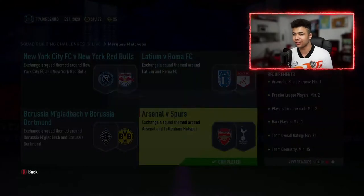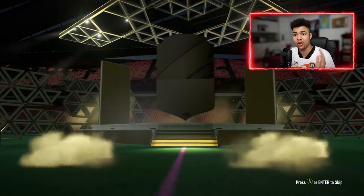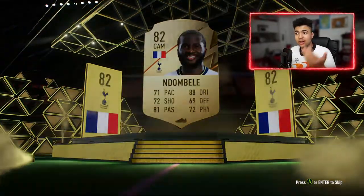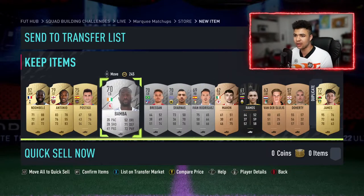Come on, can we get something good from the pack? The team's looking great by the way. I'll show you what the team looks like at the end of the video. Let's see if we can pack something good. We got Endo on Balley — I'll take it. That's a good sub for me for my team right now. I've been looking at him on the market and he doesn't look too bad, so we'll keep it and run it. Some silvers might sell for a little bit as well.